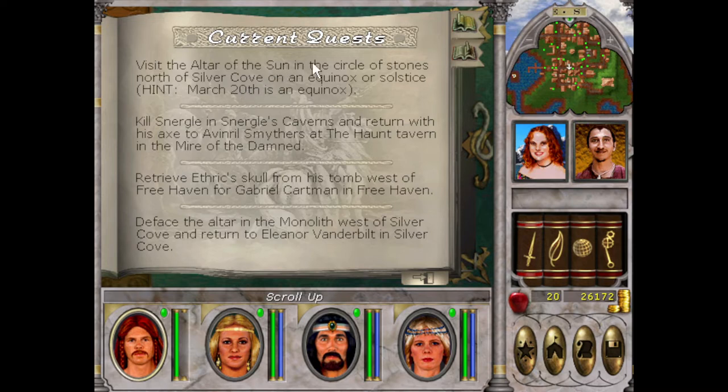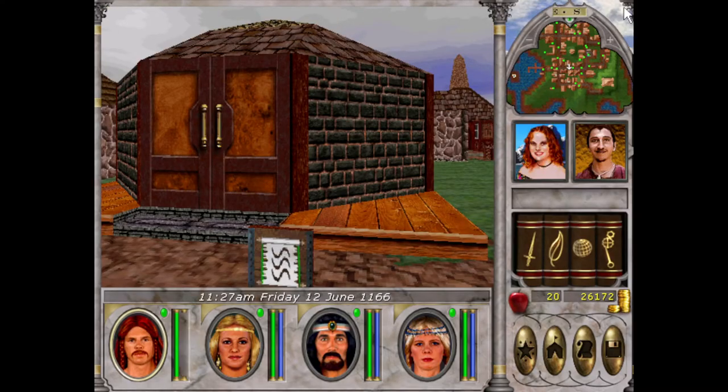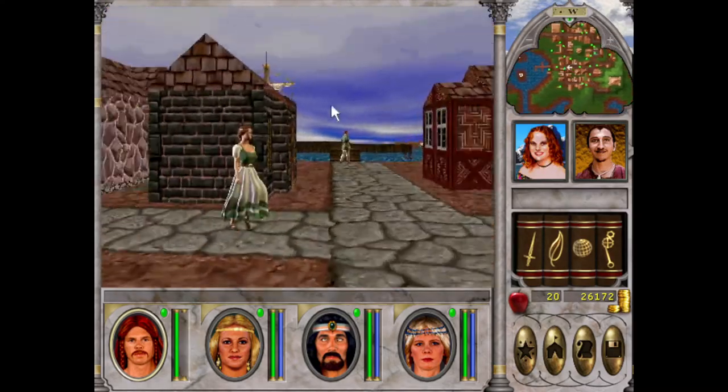Visit the altar of the sun in the circle of stones north of Silver Cove on an equinox or solstice, which was June 21st. So we'll just wait nine days.